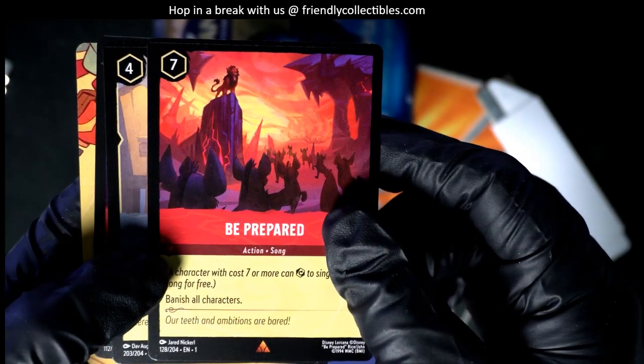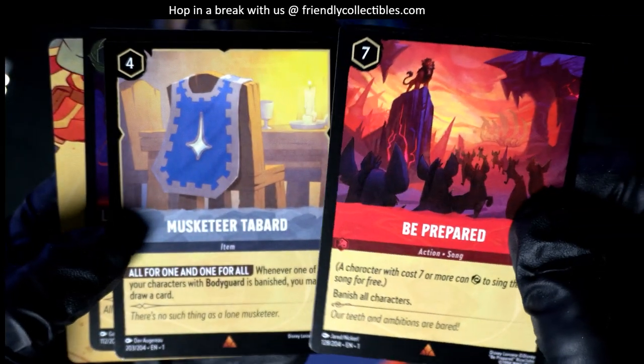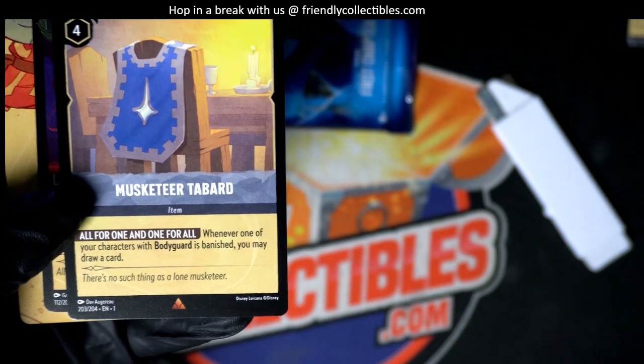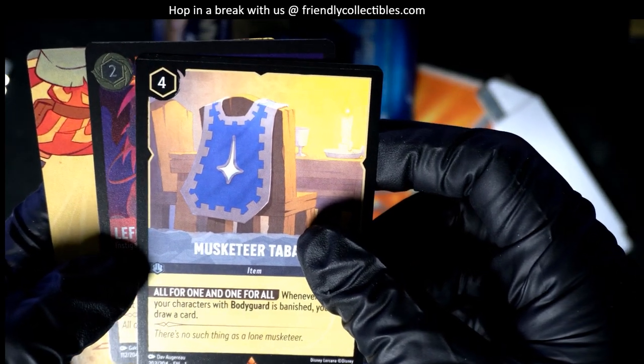That is a bronze triangle. Rare 'Be Prepared' card from Lion King. Another bronze triangle — you got a Musketeer tabard. Bronze triangle rare. And the final one — it is a foil.